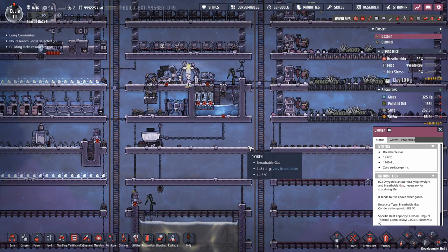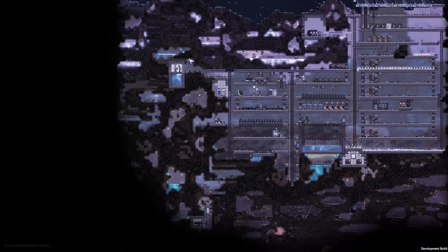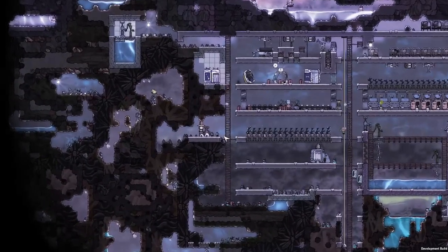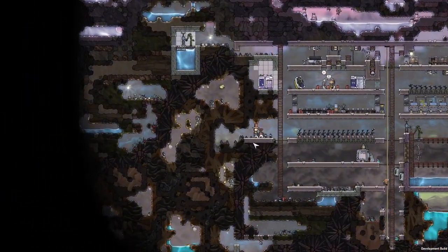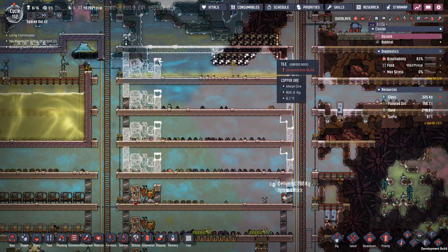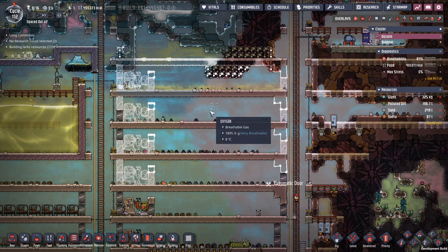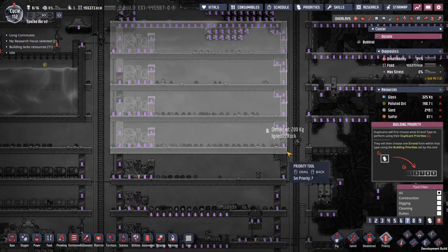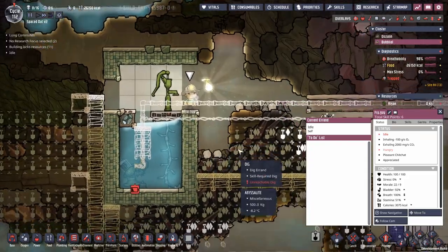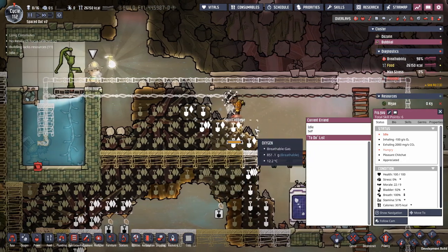I'm not going to set you any priorities. Two things we want to do: I want to build up this one, and on the other planet I want to hollow out the planet because there's so much room we want to get there. Let's queue up some builds and come back. We've queued up a lot of farms and we need to go back and get things faster done.